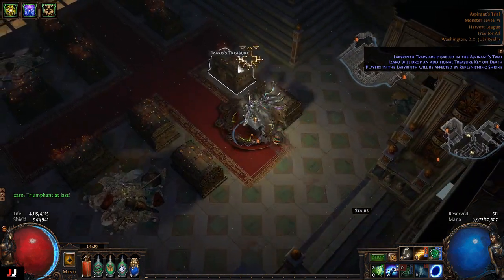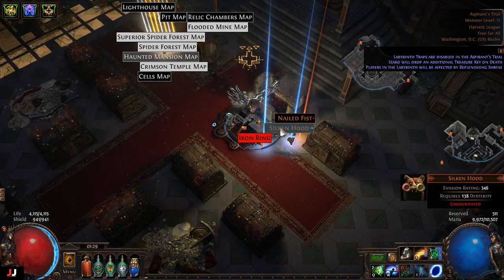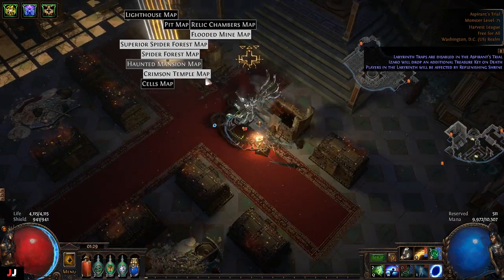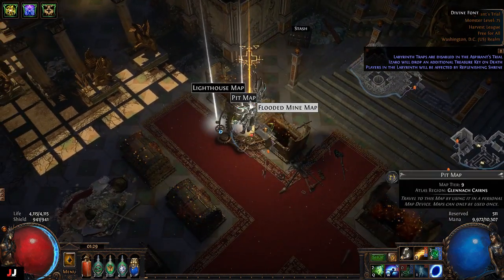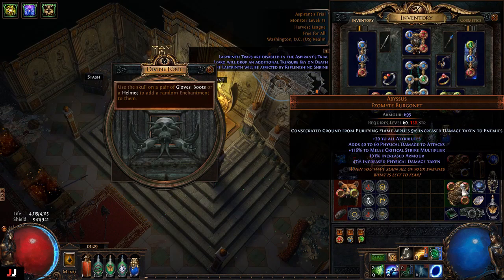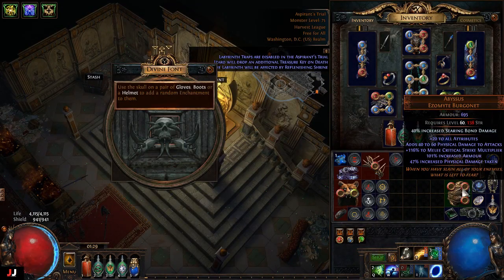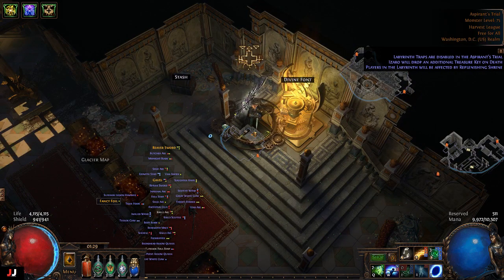Alrighty, next lab, three keys. Gotta start conscious. Got some maps for an enchant. Searing bond damage hasn't been meta forever, so we made one alteration from that lab.